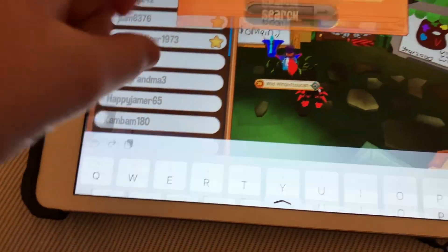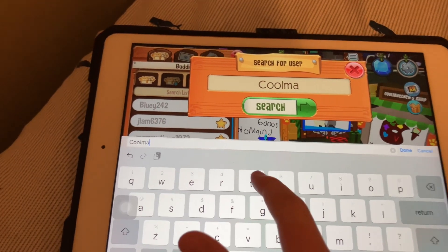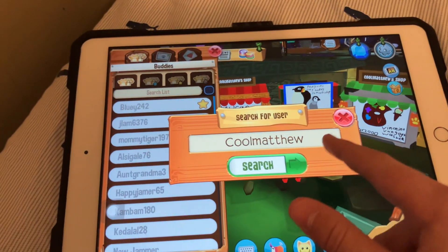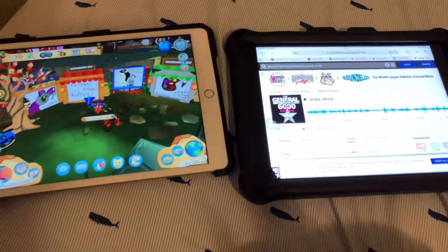So you just click 'Search for User' and then type in this name. I don't know — I made this stupid name when I was like five or something. As you can see, I can't search for myself, but you get the idea. Yeah, that's all I wanted to talk about today. Bye-bye!